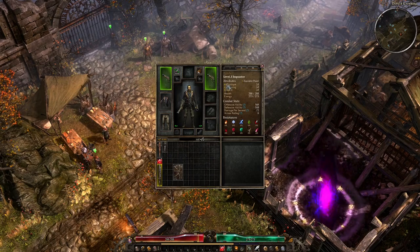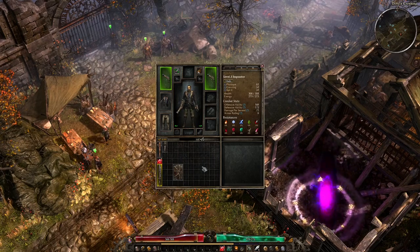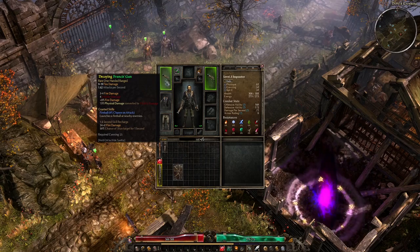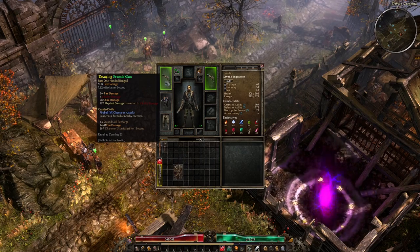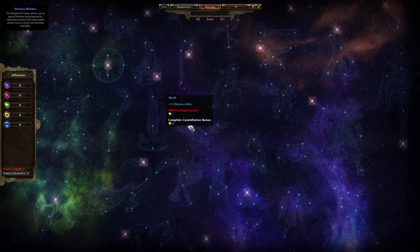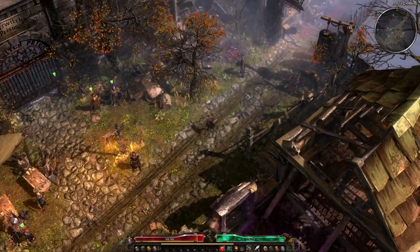I recommend until at least up to level 60, dump all your attribute points into Physique. You need Cunning for ranged weapons - the requirement escalates massively as you level up. Higher level ones you're going to need, I don't know, 500 plus Cunning probably at the highest. But there is a devotion skill called Hawk and the last node on that is minus 10 Cunning requirement for ranged weapons - get that eventually. So I've got my two guns, I'm laughing.